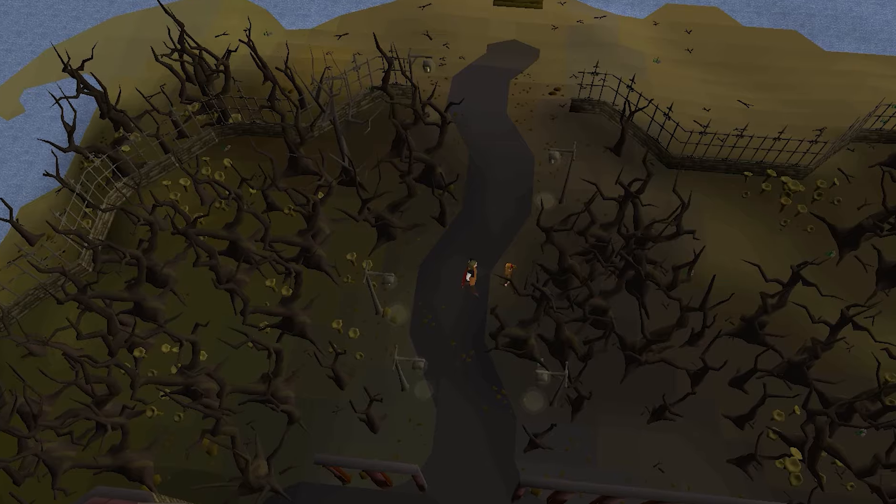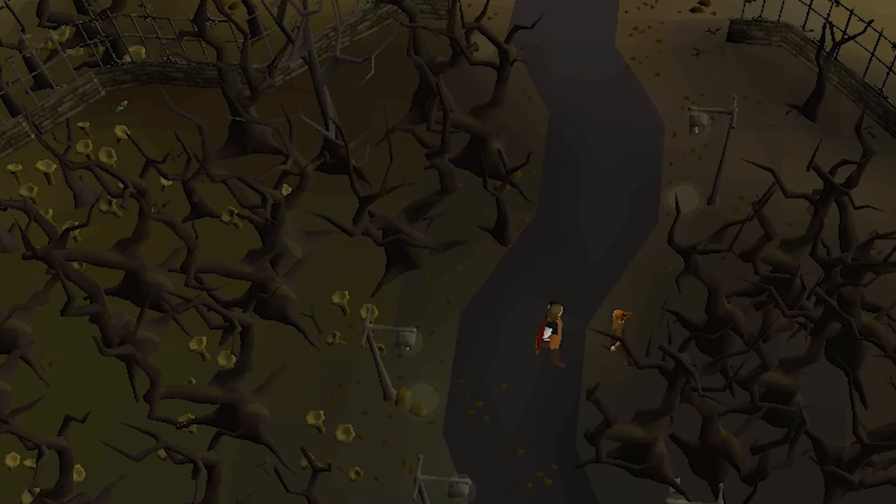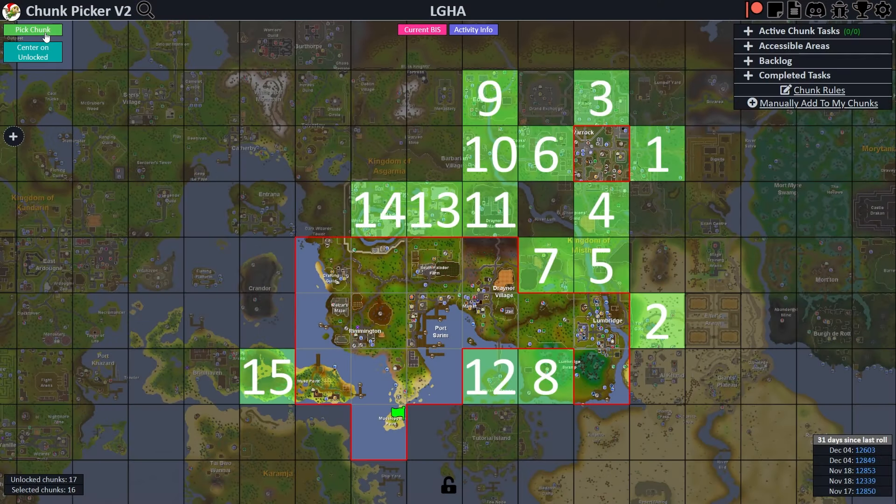I did a quick speedrun of Missilin Mysteries. This doesn't open any new content for us, but it does give us a quest point, which always feels good on a chunk-locked account. That chunk does not gain us access to any new chunks, so we're back with the same options minus the one we just rolled.